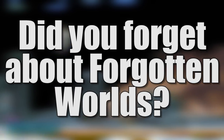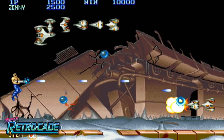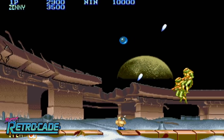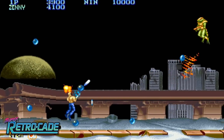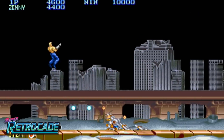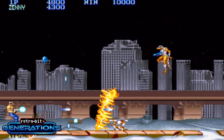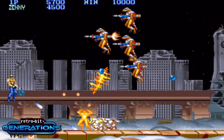Did they forget about Forgotten Worlds? The problem with the Generations wasn't just that the emulation was a little off — the games simply didn't play right. The worst offender was Forgotten Worlds, the Capcom shooter that originally had you rotating the controller to spin the hero 360 degrees. This did not translate well on the Generations; I'd go as far as to say the game is fundamentally broken to the point of being unplayable. So did they make the same mistake with the Super Retrocade? Thankfully, they did not. Forgotten Worlds is finally playable, thanks in large part to the two shoulder buttons spinning the hero around. This setup may not perfectly recreate the arcade experience, but it's the closest we're going to get without a spinning joystick.